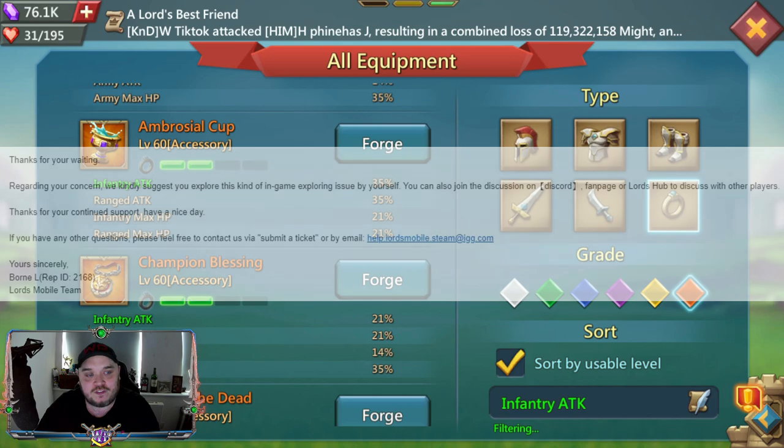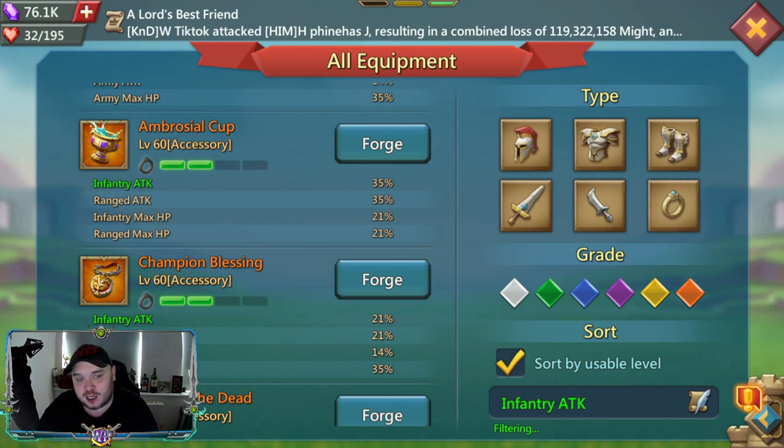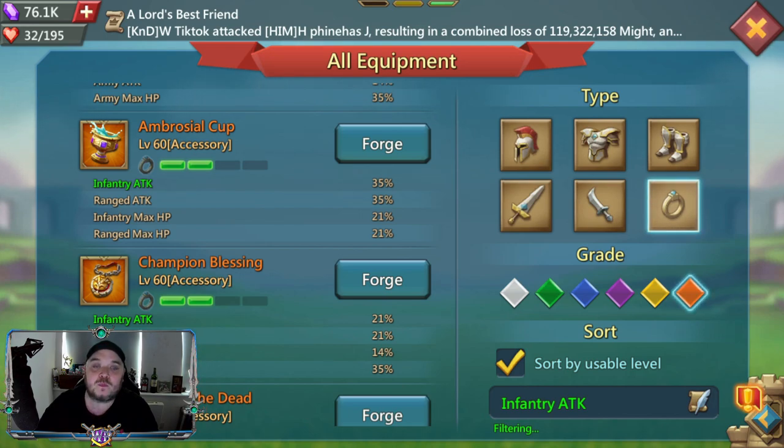The other real difference between the Ambrosial Cup and the Champion Blessing — other than the army attack — is the HP. With an infantry blast using the Ambrosial Cup, you get 21 infantry max HP. The Champion Blessing gives 35 army max HP. That 14 HP difference could also sway the result. But all in all, I just want to know what gives the better result — which one gives me fewer losses and kills more of the enemy's troops.